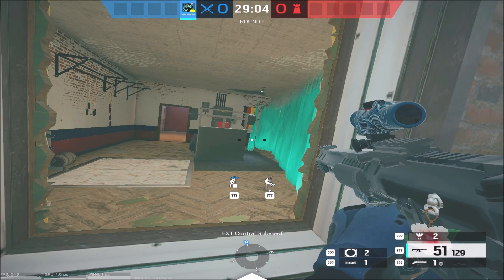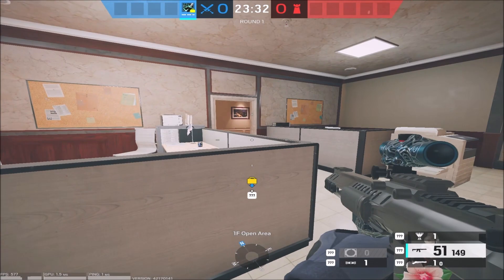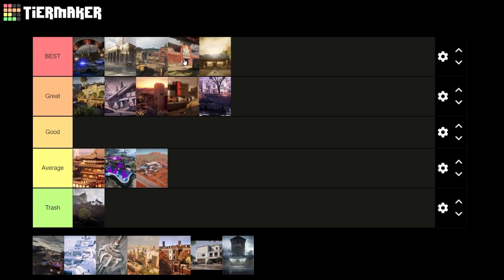Usually whenever you're attacking Bank basement there would be a mirror right over here and one person in the bottom chassis — Sense is the perfect counter to that. You can block the line of sight from the door all the way to the bottom chassis just by throwing one wall across the site. Also with two hard breach charges you can get both hatches to the basement. If you're playing Marble and you want to block off elevator banana, you just throw it on top of the double door and it's going to completely block off elevator.